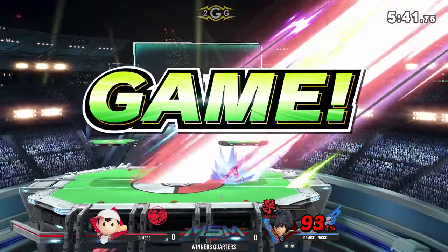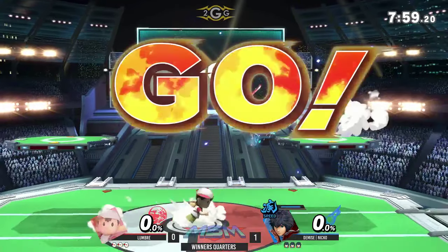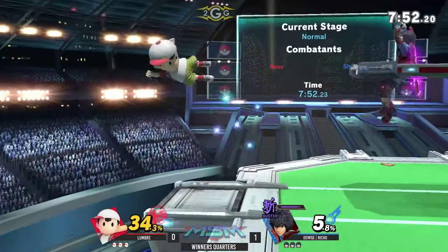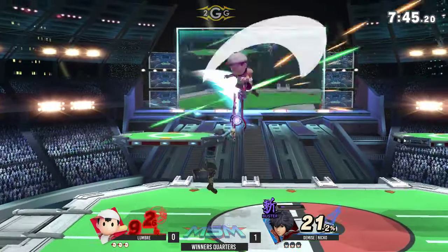Oh no, that was a really bad up smash and he was able to punish it. Lumber is going to have to really struggle to get in on Shulk here. Running it back — Lumber is another one to watch out for at Breakthrough. Yet again he goes into buster, kind of just walling out Ness, and Nico's just not letting him do any of his things.